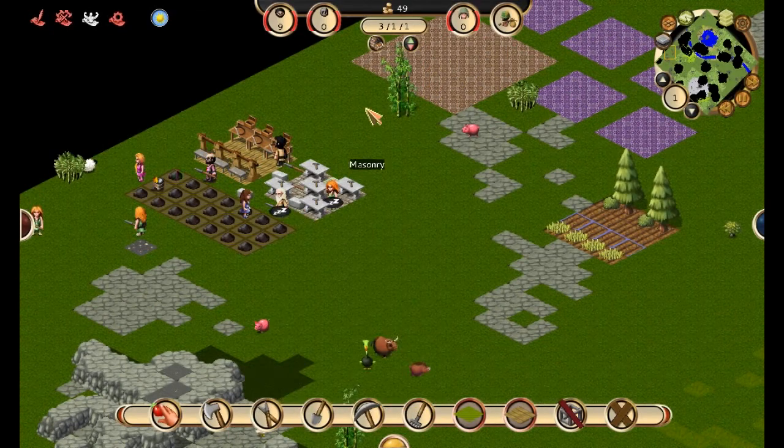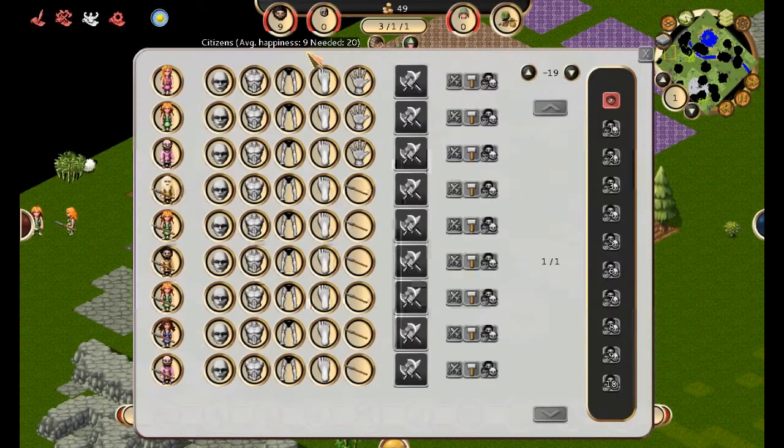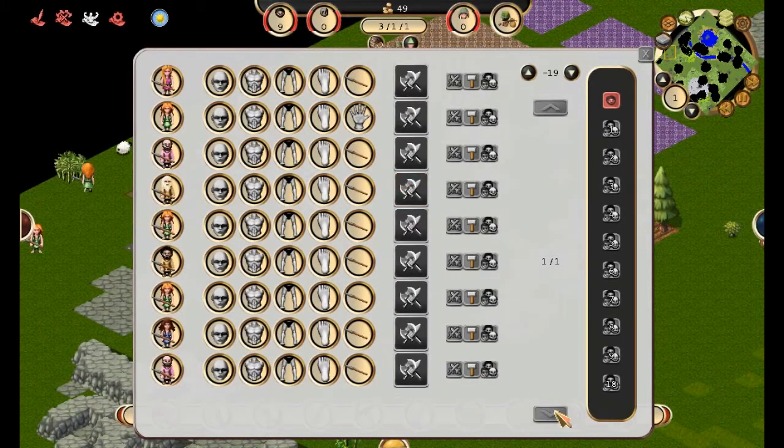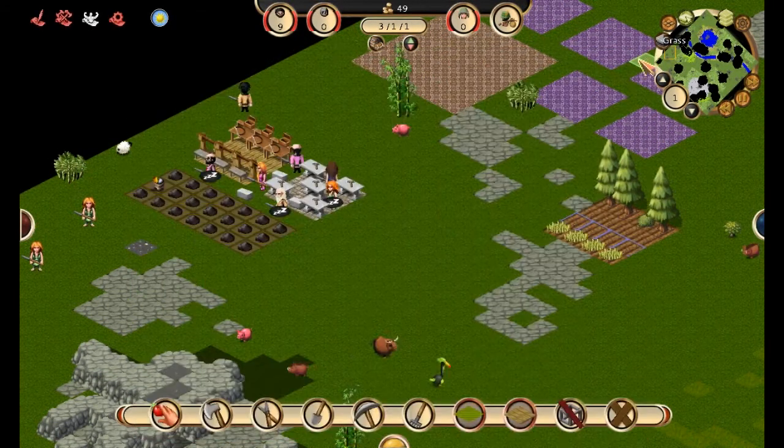Let me show you this tab — here's our citizens. So this tells us these three still need spears. That's the easiest way to do it: just auto-equip, auto-equip, auto-equip. And everybody should have a spear.